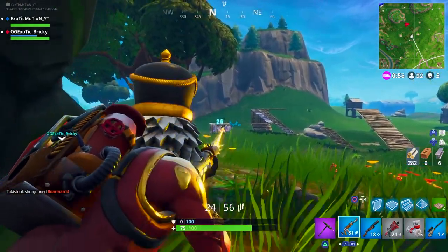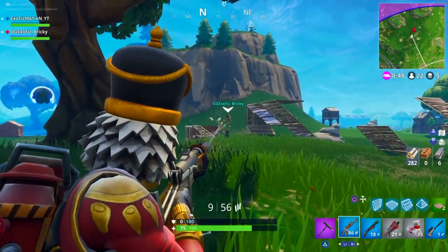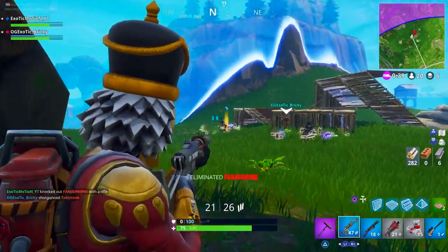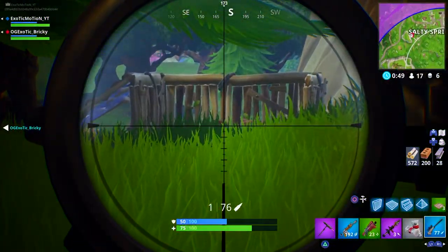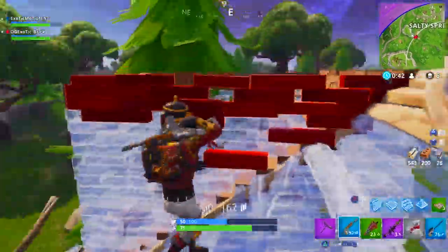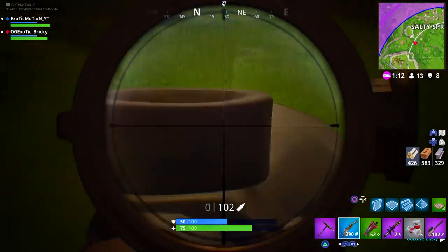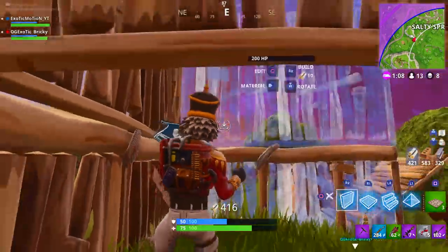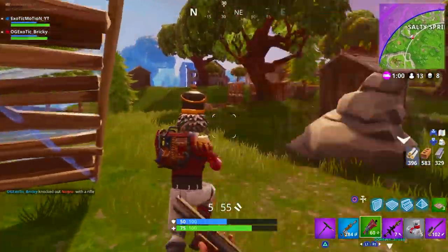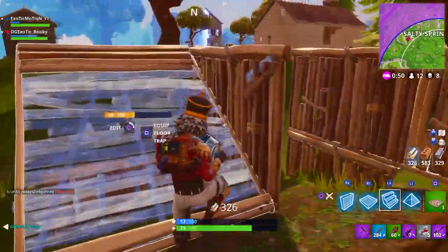Number one: where to land. You guys want to pick a spot that you're both very comfortable and familiar with, and stick to that spot. I know a lot of people like to switch things up — landing at Pleasant Park, Salty Springs, Greasy Grove — to keep things refreshing, but I promise you, you want to keep landing at the same exact city every single time. The more you land there, the more you'll learn that city: where all the chests are, all the ammo crates. You'll have home field advantage and you'll understand where people push or what they do after hitting a certain house.